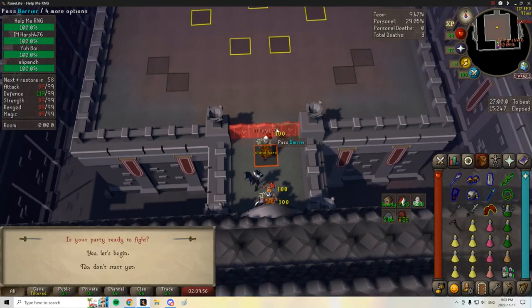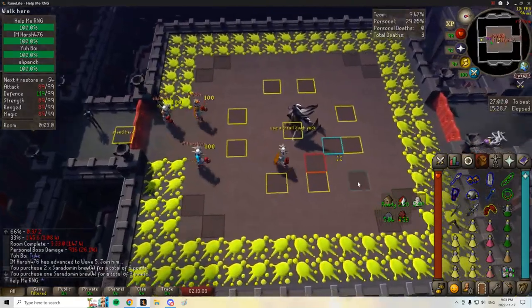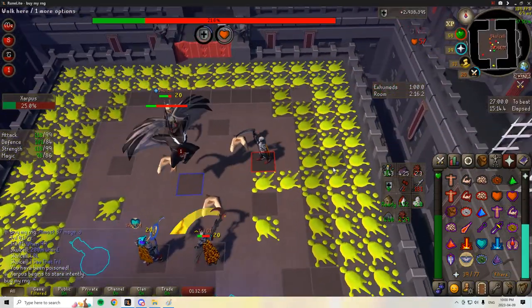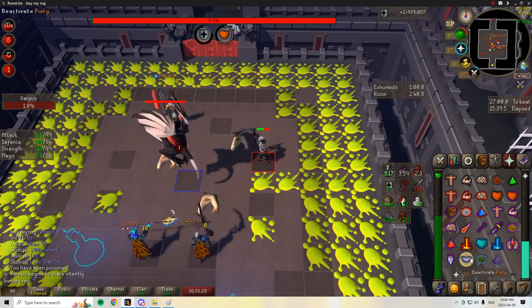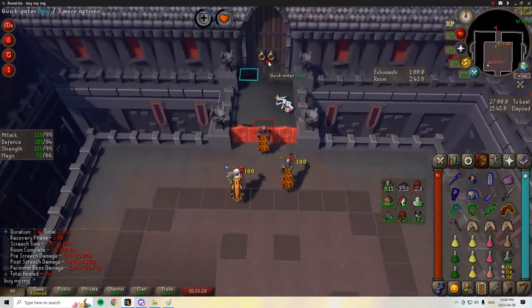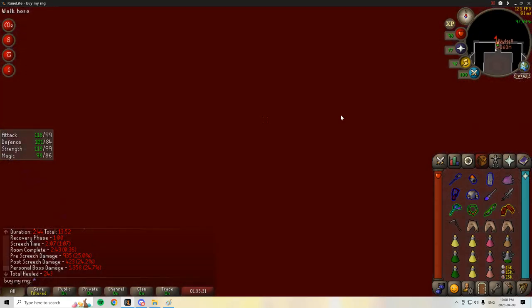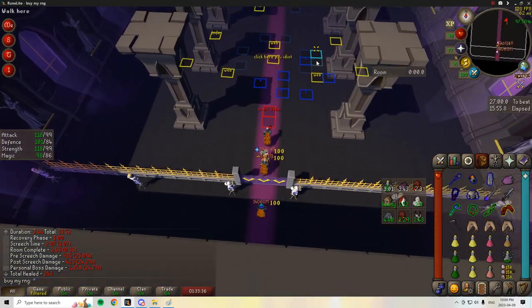Zarpus: Zarpus's defense is lowered to 200, so players will do the same specs as they did in Maiden. Go to the same corner you were in for Sotetseg. You have to melee Zarpus. For Zarpus P3, he looks in the direction he was last hit, meaning as long as you click him when he is not looking at you, you can sit there and AFK. During P3, figure out who is taking the staff, grab it quickly, and move on in.